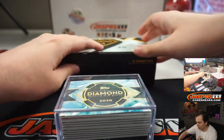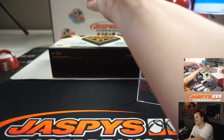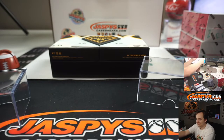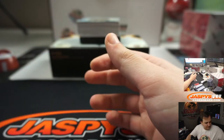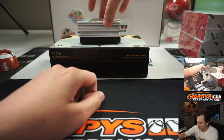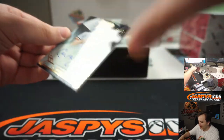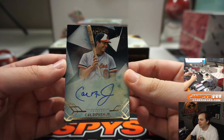I'm not huge on the packaging. The box is cool. All right, good luck everybody. I like how they gave you a free filler card there. Ooh — 1 of 10, Iron Man, Cal Ripken Jr. All right, all right. Nice start there.